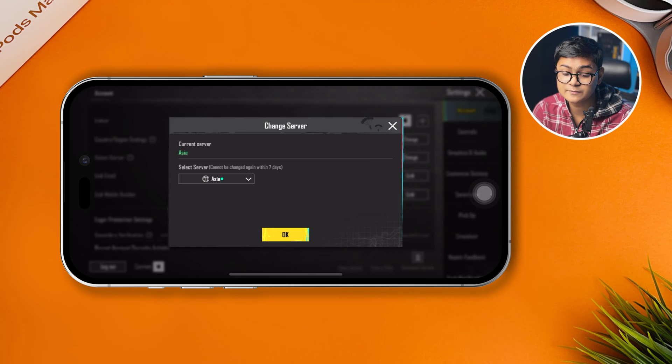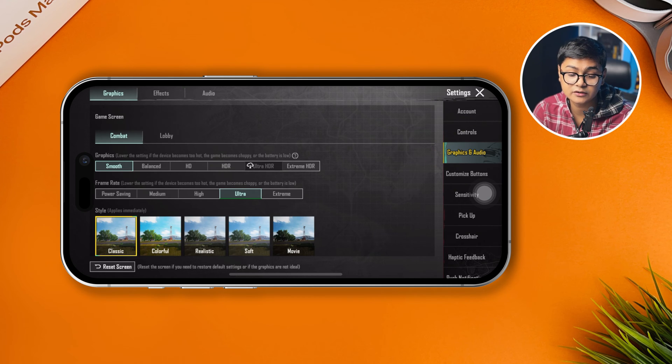After that, come over and tap Graphics and Audio. Take a look at your refresh rate — if you are using Extreme, that can sometimes give you the highest ping on your device. You can choose Ultra or High instead, then go play the game and see what happens.